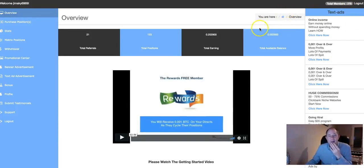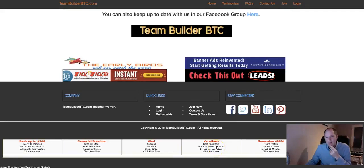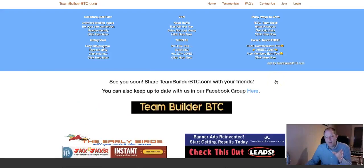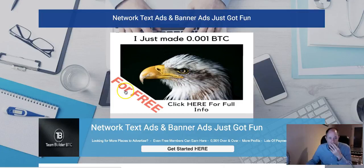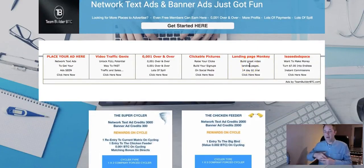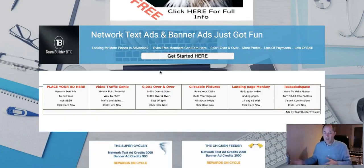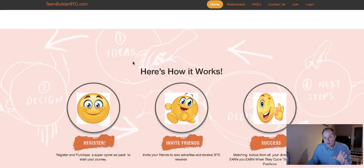Even on the front page we've added the network text ad. Someone asked why — it's because we're going to drive traffic via traffic exchanges. I did a splash page yesterday that I'm going to use myself on traffic exchange sites, and I've put the text ads on there as well. We're going to be sending these splash pages to all the different traffic exchanges. People are looking at this on other platforms — they click the ad showing 0.001 Bitcoin over and over again and it takes them back to your site. That's why the network text ads are on splash pages and websites.